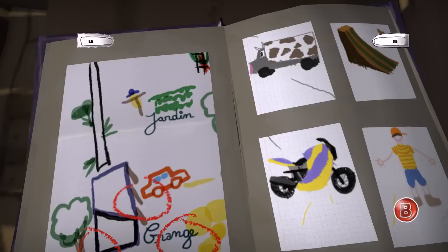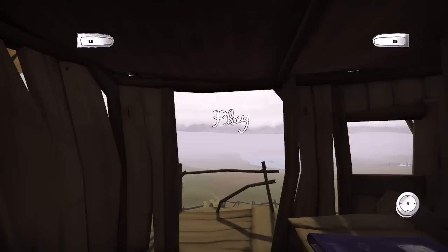So in this first scenario, you're supposed to activate the garage, a tree, a swing, and something else. And a truck, a ramp, a motorbike, and what I suppose is a pirate boy. So that's what we're aiming for.